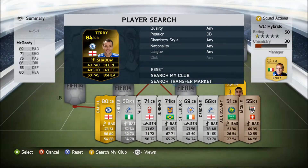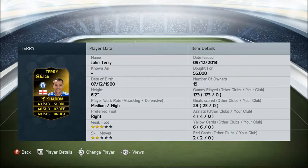At right centre back, we have the most expected player on the team, John Terry in form. 84 rated — I think he's 88 in game — plays for Chelsea from England. Key stats: 87 defending and 86 heading, and he costs us 55,000 coins.